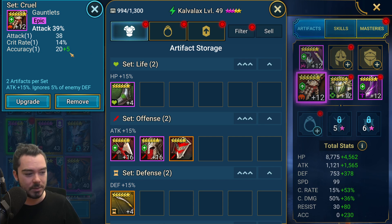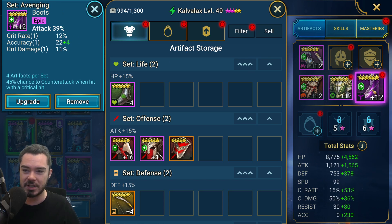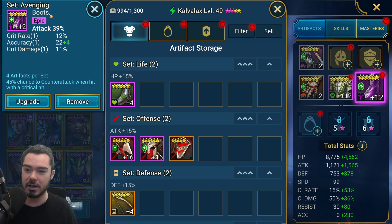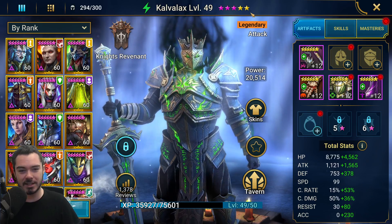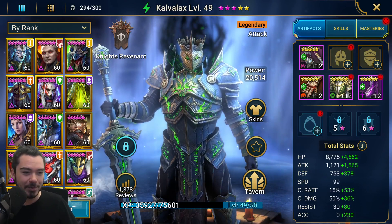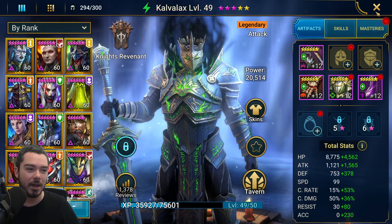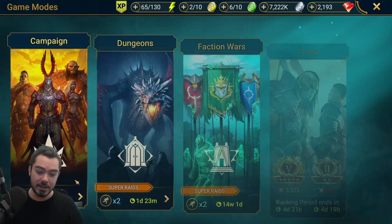We have him in a Destroy weapon with a plus four accuracy glyph. We've got Cruel Gauntlets glyphed with plus five accuracy — pretty good. Accuracy chest piece in the Regeneration set. Then some attack percentage boots, level 12 from the Avenging set, glyphed with plus four accuracy. He's up to three star ascension. Looking at his overall stats: 230 accuracy and 99 speed — that actually does matter. We've got some almost leet health here as well.